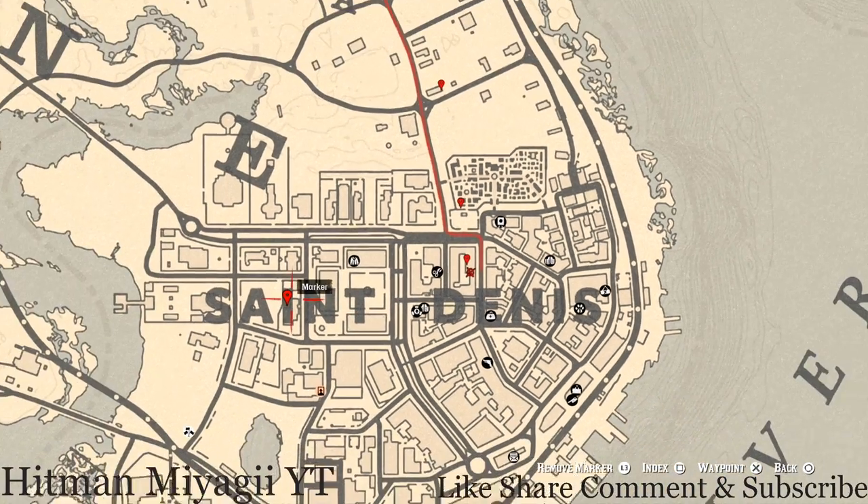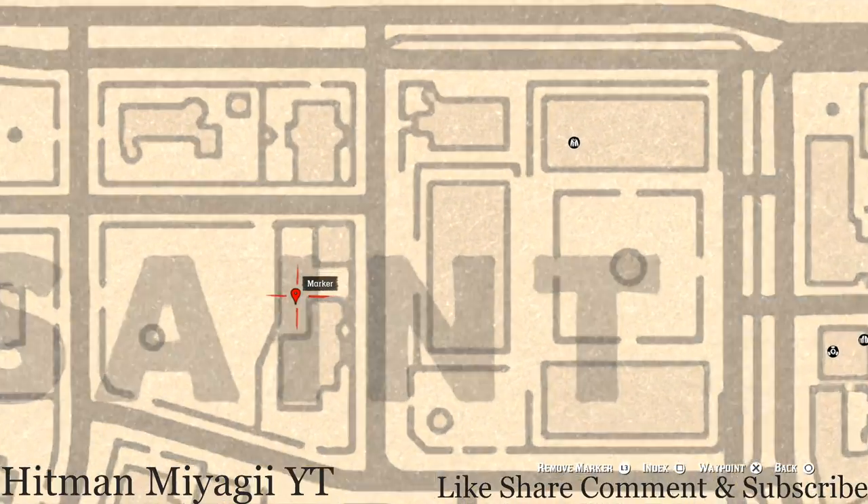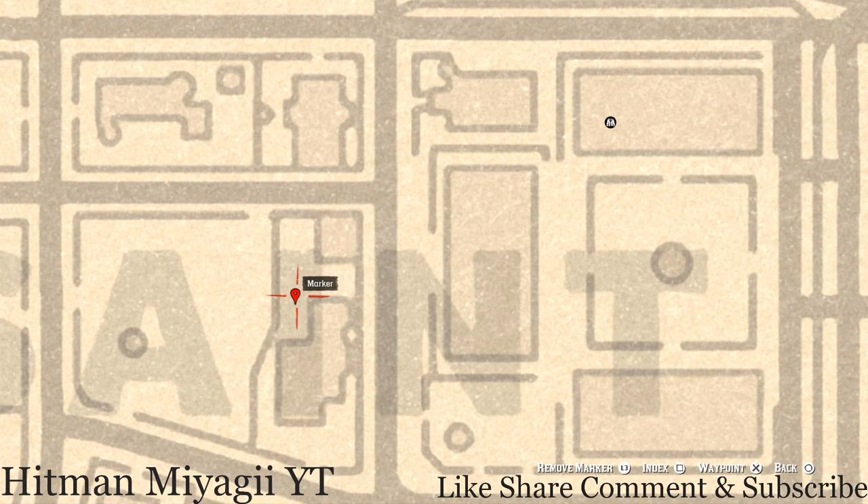Let's go down here near the 'I' of Saint at this location. There's a white table, and on this white table there's a chess board. On that chess board, you'll see a family heirloom which is an ivory hairpin — go and grab that.